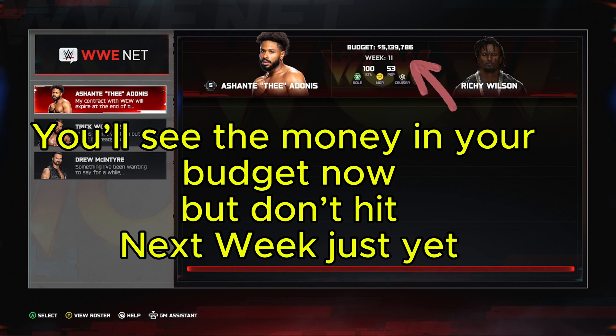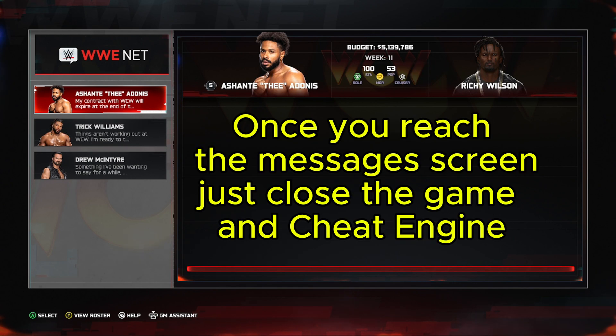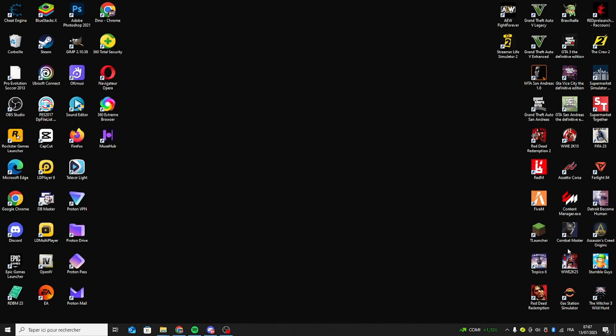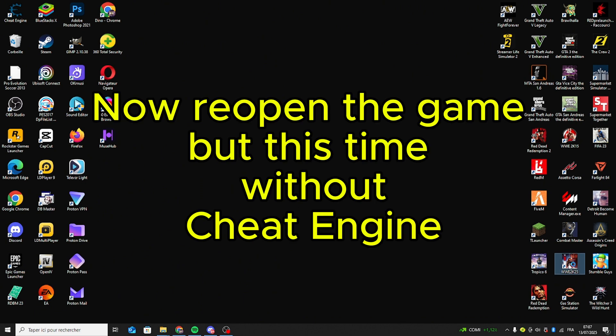You'll see the money in your budget now, but don't hit next week just yet. Once you reach the messages screen, just close the game and Cheat Engine. Now reopen the game, but this time without Cheat Engine.